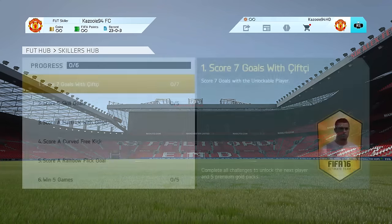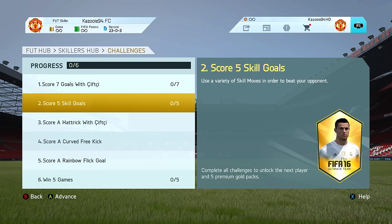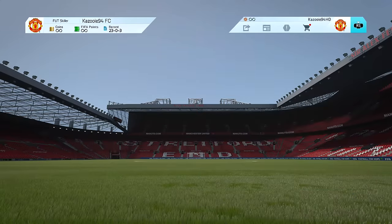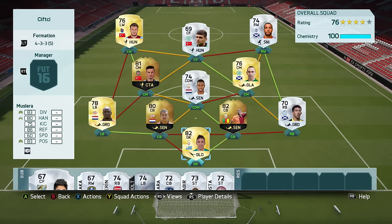These are all the challenges: the first one is score seven goals with Sifji, the second is score five skill goals, the third is score a hat-trick with Sifji, the fourth is score a curved free kick, the fifth is score a rainbow flick goal — which is basically a skill run including the rainbow flick — and the sixth and final one is win five games.